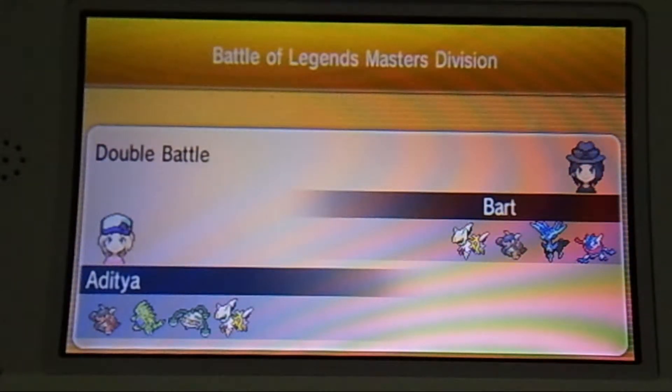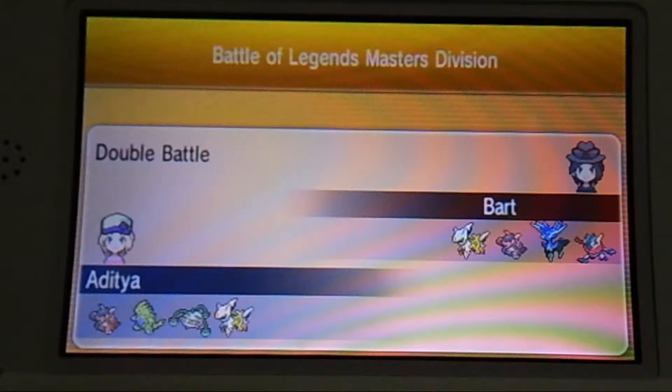Hello YouTube, I have my battle video in Pokemon XY competition and the title is the Battle of Legends, Master Division. This is a battle between Antitya and Bart. Both Bart and I use Arceus and Mega Kangaskhan. I also use Tyranitar and Ferrothorn, while the opponent uses Xerneas and Greninja. The opponent's Xerneas is usually built using Power Up Geomancy, and Kangaskhan is usually built with a Jolly nature.